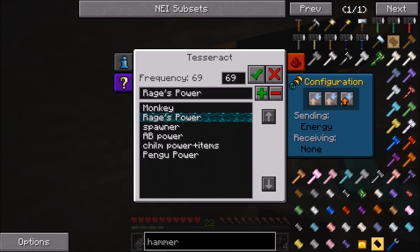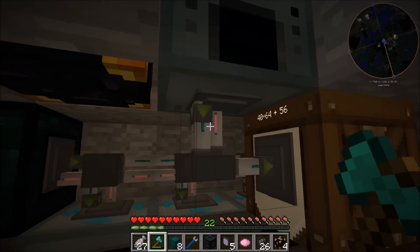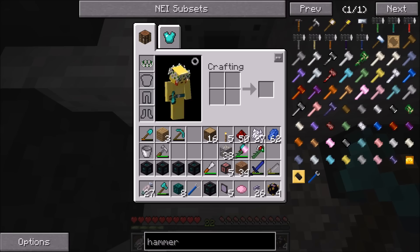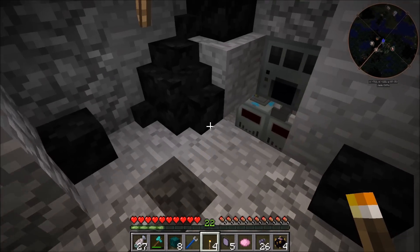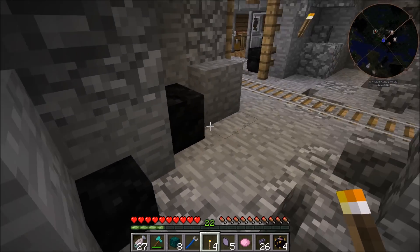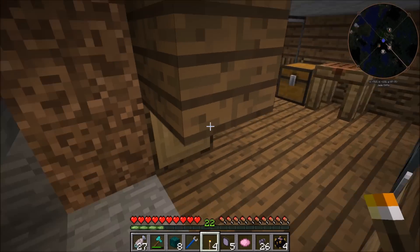Okay so this should be good - set on my frequency. I'm going to put a carpenter's trap door here and I actually should light this up down here so mobs don't spawn. I'll put a carpenter's trap door there just because we might be coming up and down a little bit. We need to go to all these different places now.